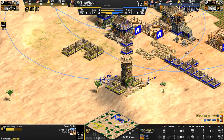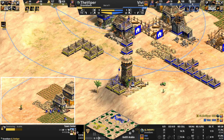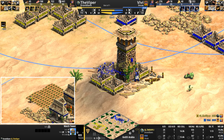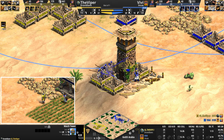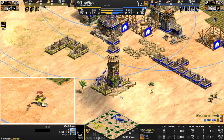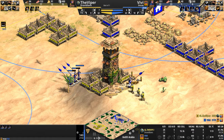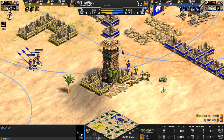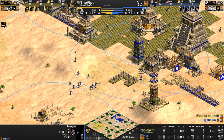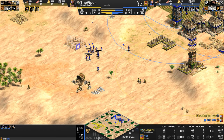The annoying thing about ranged melee units like the Kamayuk, like Steppe Lancers, etc. — if you don't micro them properly, if you just right-click on a tower, the tower can attack them because even missing the murder holes upgrade, it can reach because of their one range. So Vivi had to very carefully right-click somewhere nearby with this one Kamayuk so that he would close in on the tower and then attack it. And he's going to discover his town center cannot be placed there, so he's building a house instead.